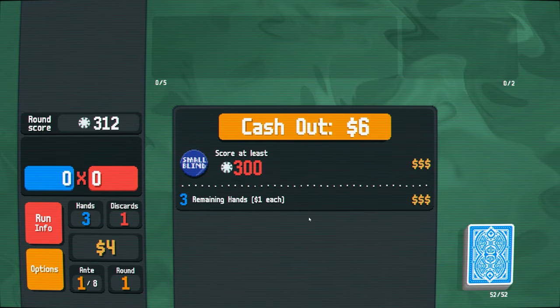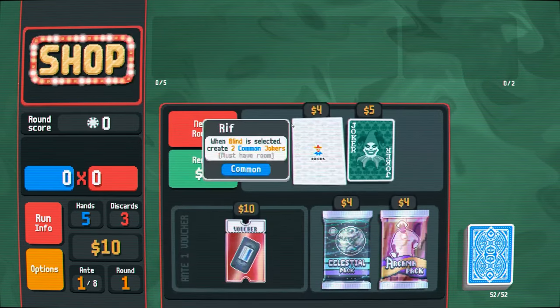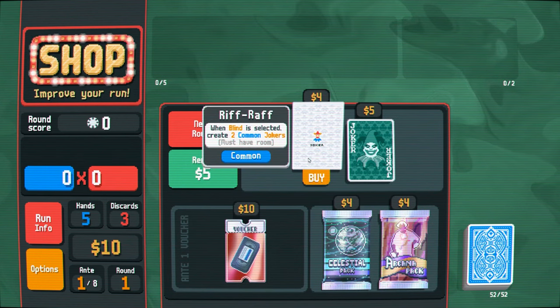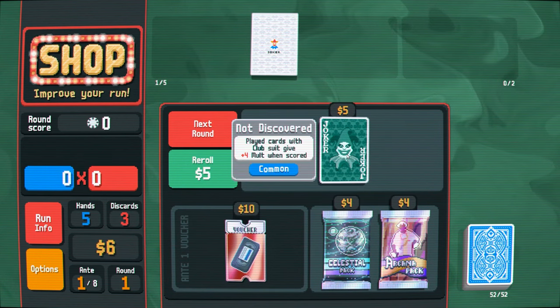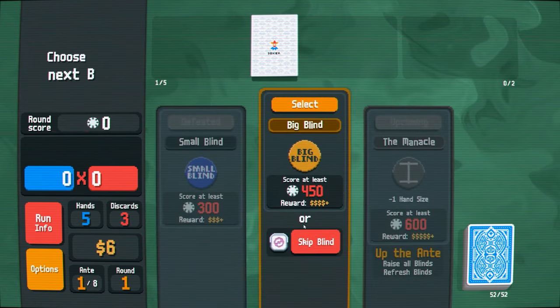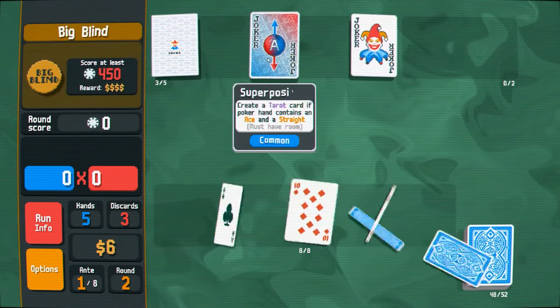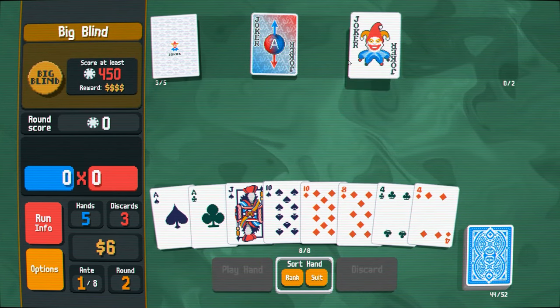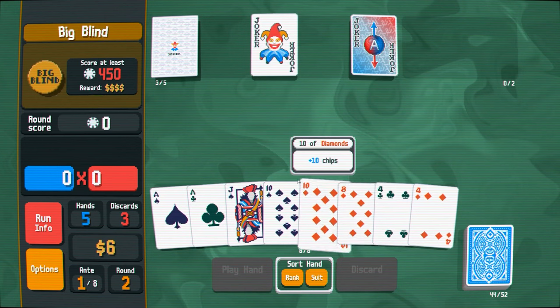That black take was pretty hard honestly. I need to cut it close a lot of times in the last game. But this is really good — it's just a bunch of free money. I'll just pass on the rest. We get a tarot card if we have an ace straight, and plus four mult. Nice. Plus four mult is great right now honestly.